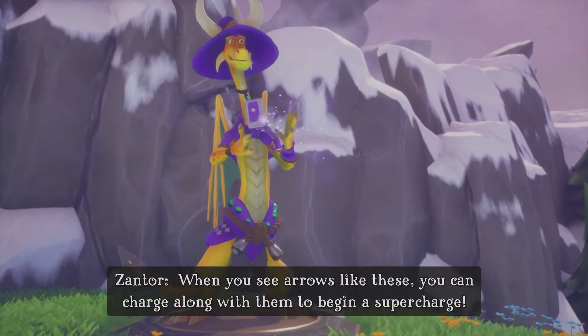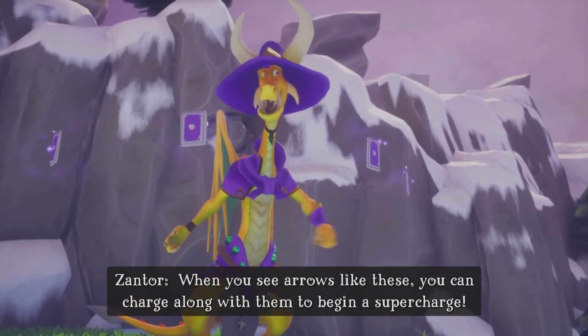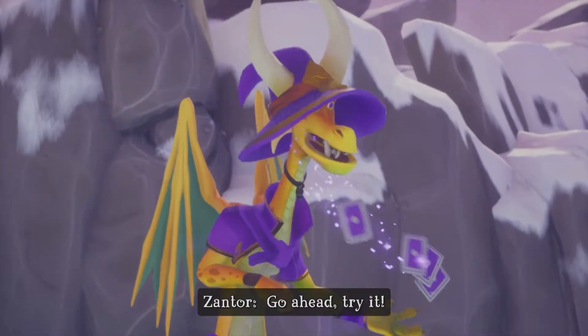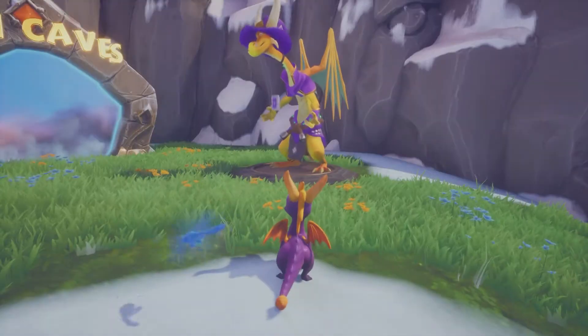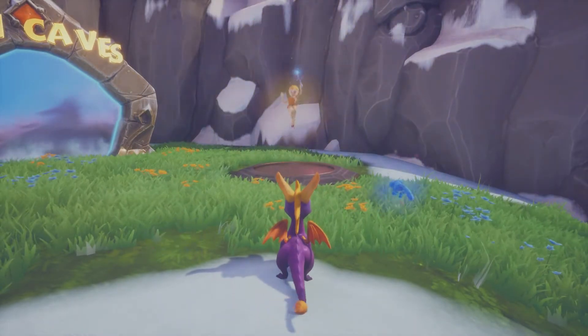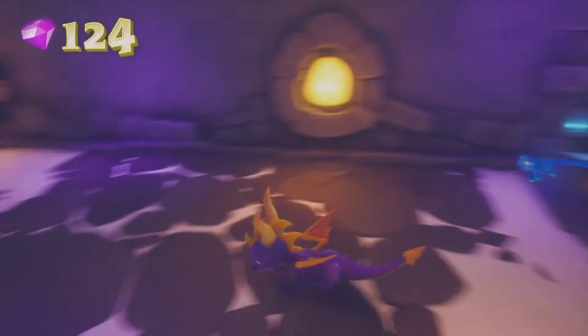When you see arrows like these, you can charge along with them to begin a super charge. Go ahead, try it! I'm gonna use my super charge ability to knock some heads — bada bing bada boom! That guy had a bunch of gems.